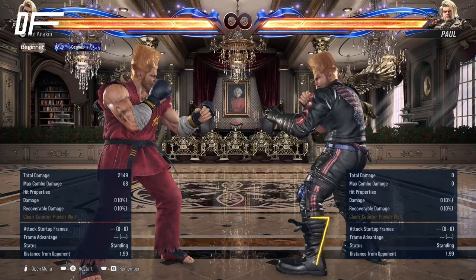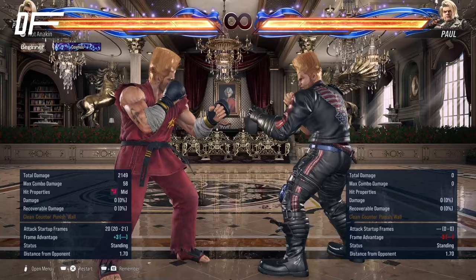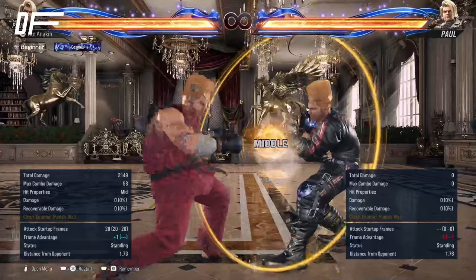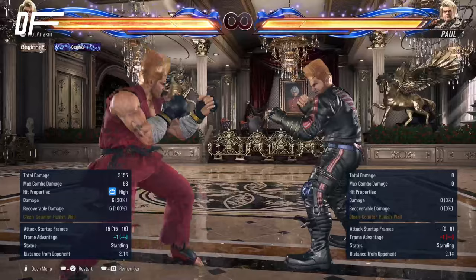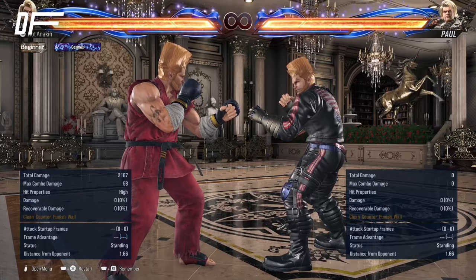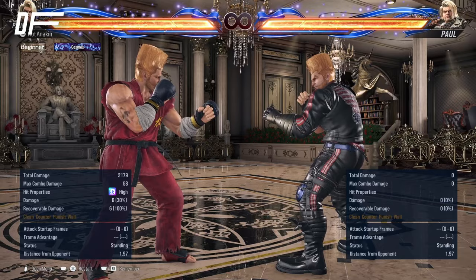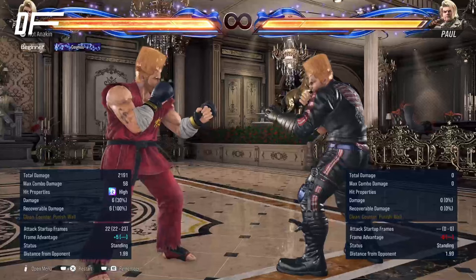As far as developing pressure and plus-on-block buttons, I really like forward 1+2. This is going to force crouch for the opponent and leave Paul at plus 3. He can also generate pressure with down forward 1 into back sway, and while standing 1-2 into back sway. He also has some light plus frames off of his counter hit tool quarter circle back 4 — he can get plus 1 there, making jab a frame trap. There is also a new addition in up forward 2, which gets right in the opponent's face at plus 5. It's linear and it's a high, but it's pretty fast and forces a close-range situation which can be advantageous for Paul.